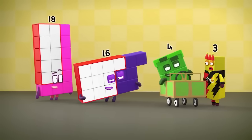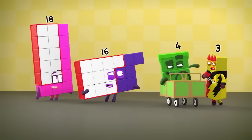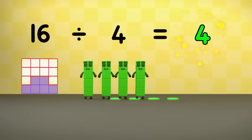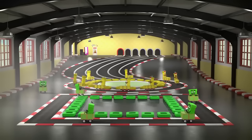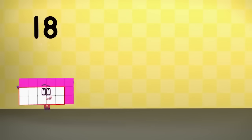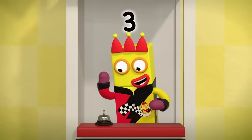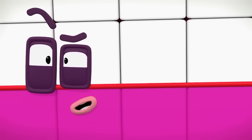Who wants to go on my go-cart track for four-wheel drivers? Only fours can drive my carts. Sixteen divided into fours equals one, two, three, four — the four fours! Eighteen divided into threes equals one, two, three, four, five, six. Six times three equals eighteen! What do you know? Division is the opposite of multiplication.